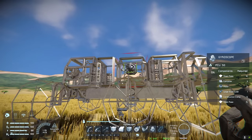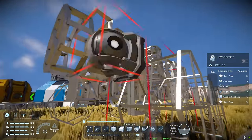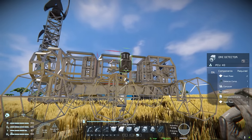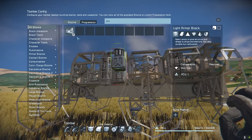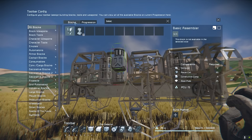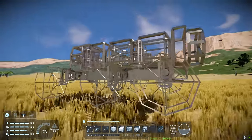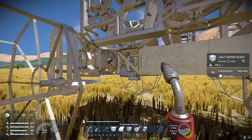For now we're going to put two gyroscopes on here — it doesn't really matter where. I'm going to put one either side of this medium cargo container. I'm also going to add an ore detector because I want to use this for scouting out ores. And I'm also going to put an antenna on the other side, which we need to build a beacon for first. I'm just going to quickly grab all the components to weld this up.